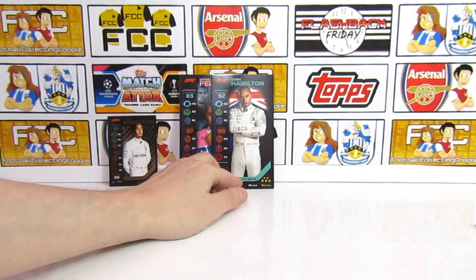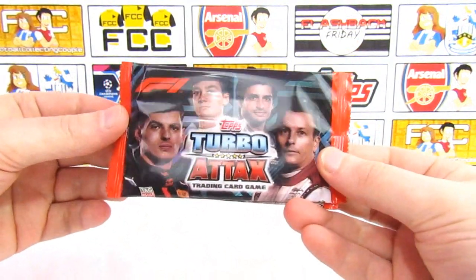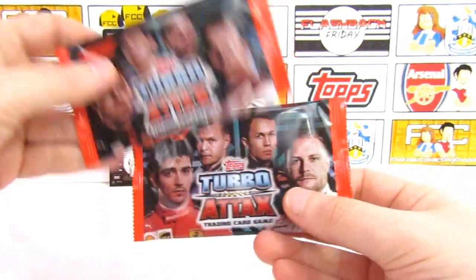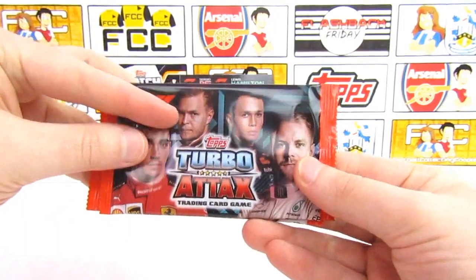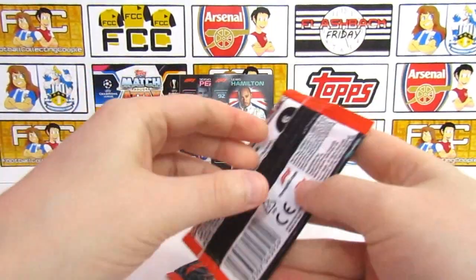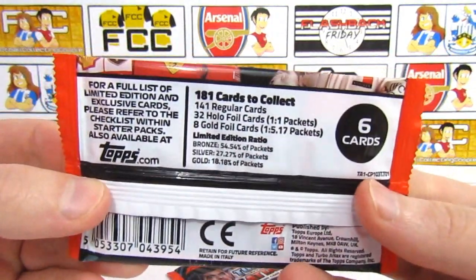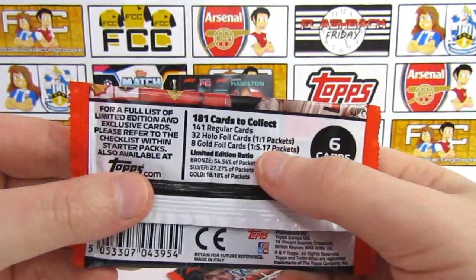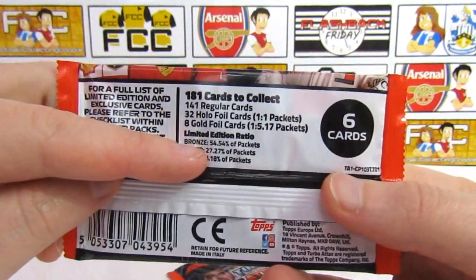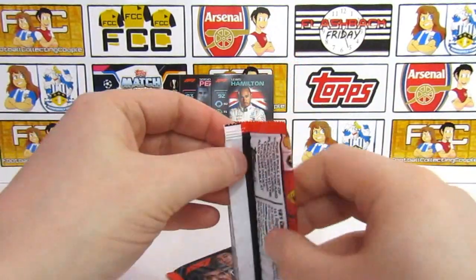Now we'll crack into the two loose packs. There are three different pack designs. The first one has Verstappen, George Russell, Sainz, and the legend Kimi Raikkonen. The second one has Charles Leclerc, Magnusson, Albon and Bottas. Here are the odds as well: 181 cards to collect, 32 of them are foil at one in one pack, and eight gold foil cards at one in 5.17 packs. You can also get limited editions in the packs. Six cards per pack.